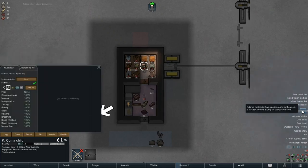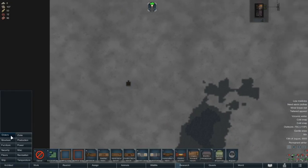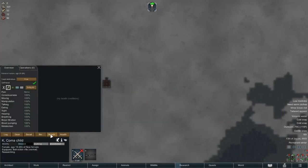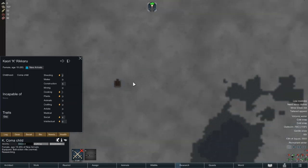Another meteorite is crashing down — this time it's an even smaller meteorite, but it is steel, which is greatly appreciated. It seems that we have appeased Randy with our bloodletting in the last episode, because he is certainly being generous. Although we would have preferred the steel to be considerably closer to our base, as we are at minus 80 degrees again, we'll mark it for mining. This does mean it's starting to become worth considering to send Kay out to mine once she's gotten at least a couple of skill points in mining, but it's too far away for now.